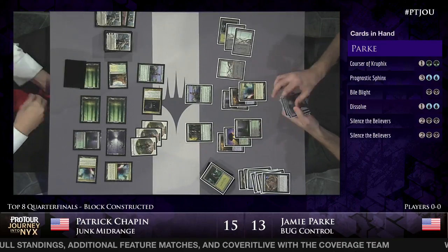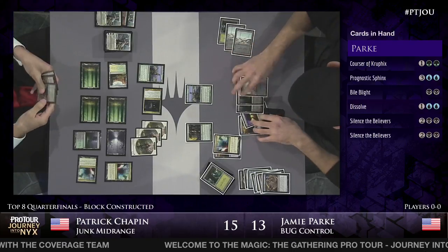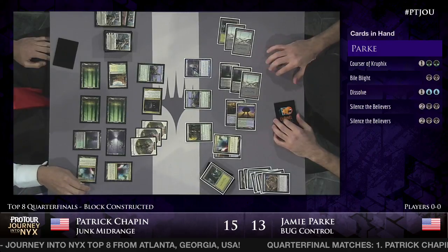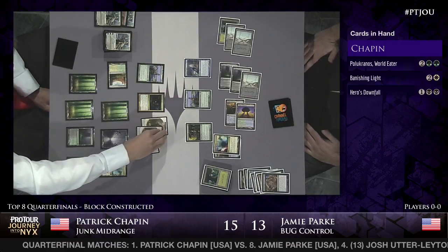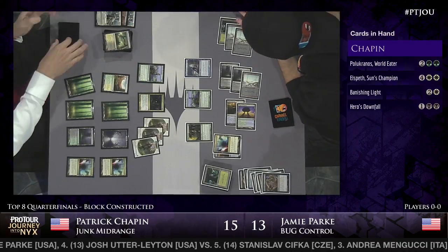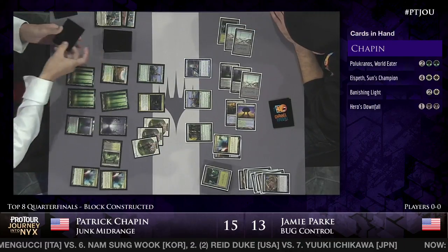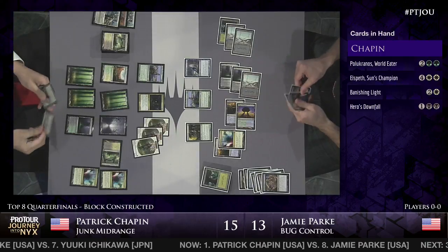Jamie scried away essentially two blanks to draw maybe the best two cards in his deck off that Read the Bones. He even has the mana to cast both of them this turn. Prognostic Sphinx hits the battlefield - he's left up three mana so he can Dissolve anything really egregious from Patrick Chapin. Remember, Elspeth is on top of his library - a card Jamie Park does not want to see from his opponent. This game has been about Courser of Kruphix from Jamie's side: it drew several extra cards and allowed Jamie to find the Read the Bones which finds Prognostic Sphinx. Patrick has had removal for the Courser but has just opted to play more threats.